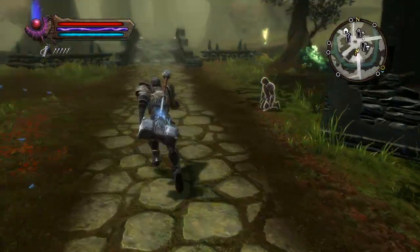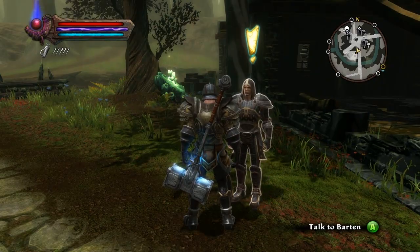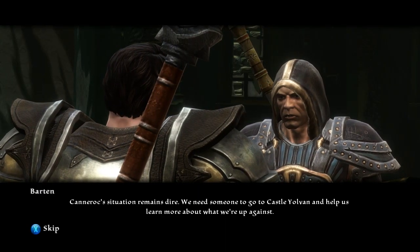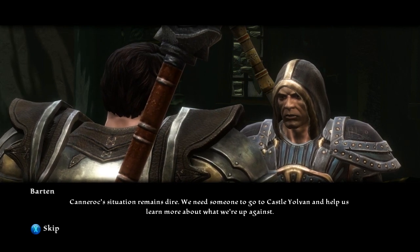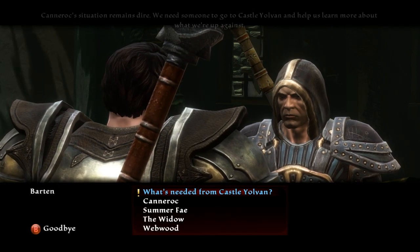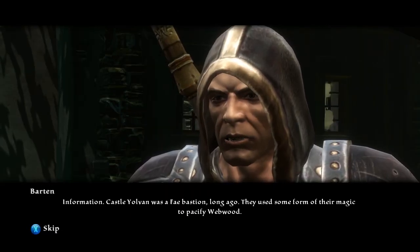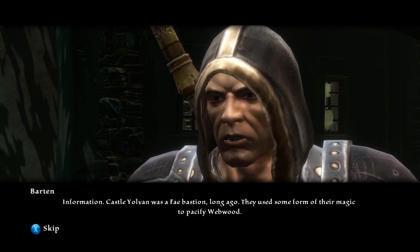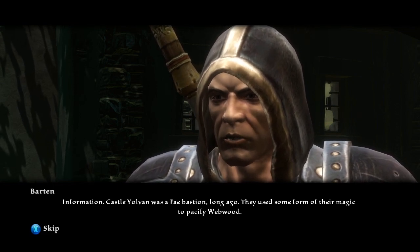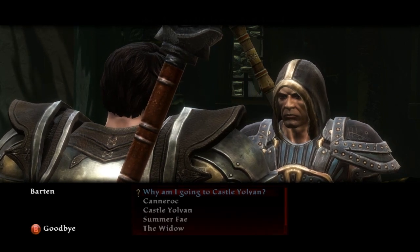Why don't I just stop picking up new quests and continue with the main line? Oh, this guy's doing push-ups — look at him! Canarock situation remains dire — I need someone to go to Castle Yolvon and help learn more about what we're up against. I'm picking up quests faster than I can complete them. Castle Yolvon was a Fey bastion long ago; they used some form of magic to pacify Webwood. Perhaps they can tell us how to calm Webwood.